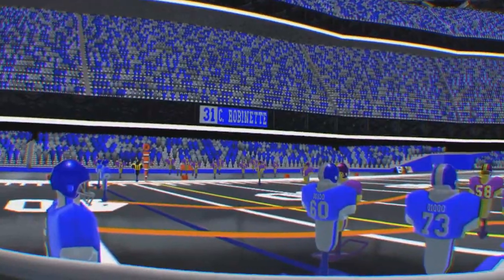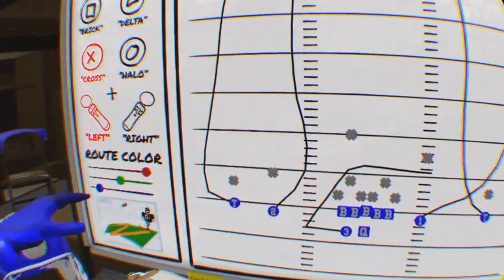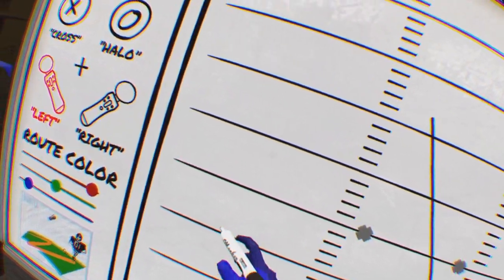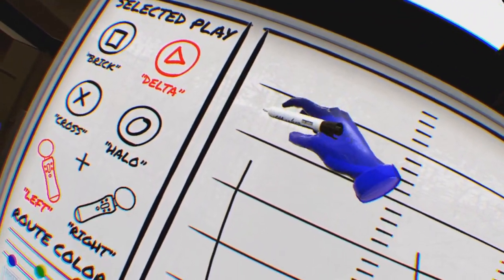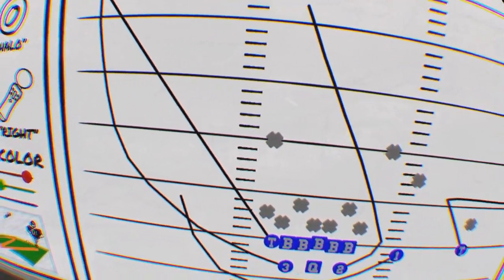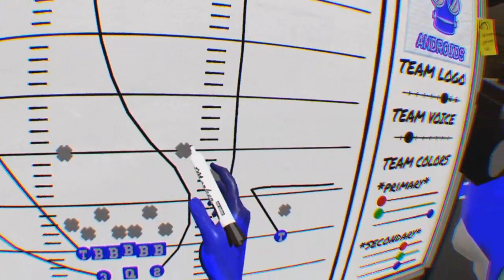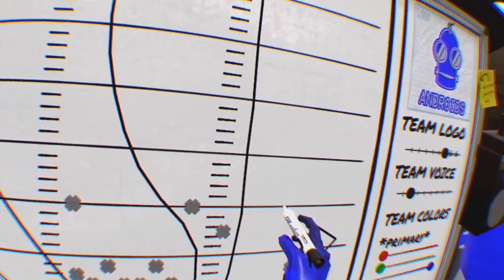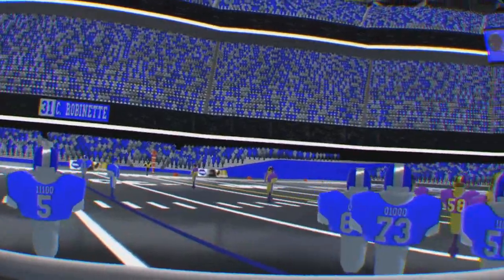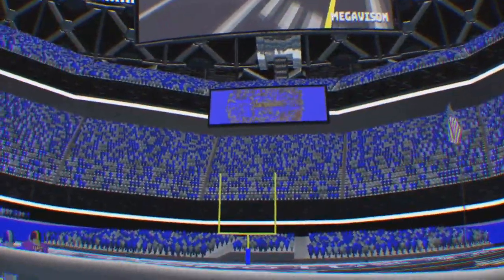Your other team members are completely AI controlled in the actual game, but you can set the routes they take across the field. You can store up to four different paths, and each one can be flipped horizontally. You can either press a button on a Move controller to change the path during the start of your turn in a match, or you can use voice recognition. The voice commands worked for me sometimes and other times they didn't, but considering it was quicker to simply press a button, I found that the better way to play.